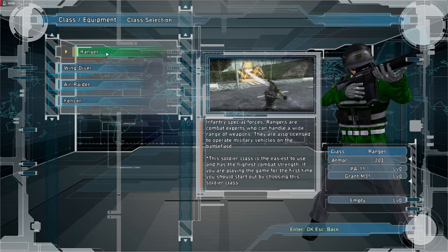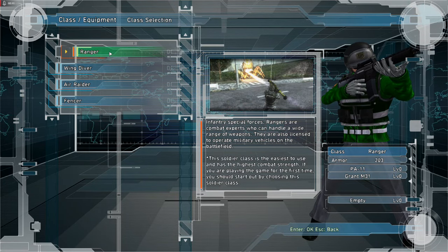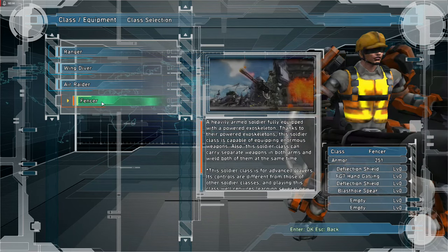So you still have the different classes. Classes were introduced with Insect Armageddon — you have Ranger, Wingdiver, Aerator, and Fencer.